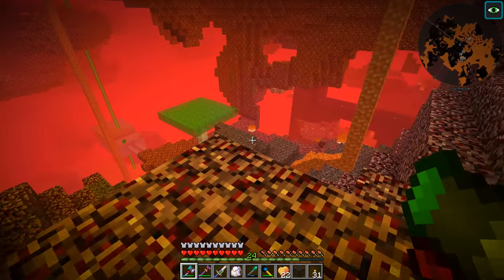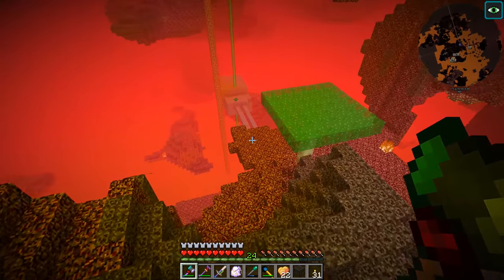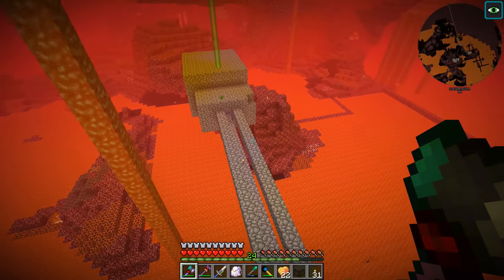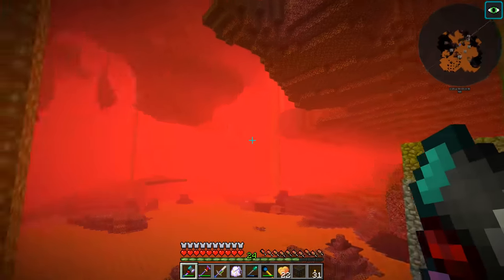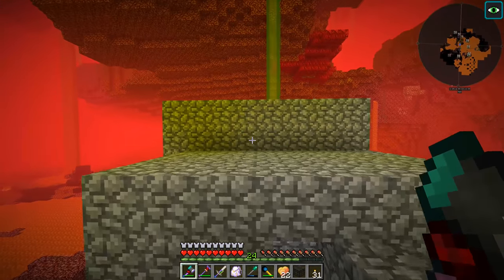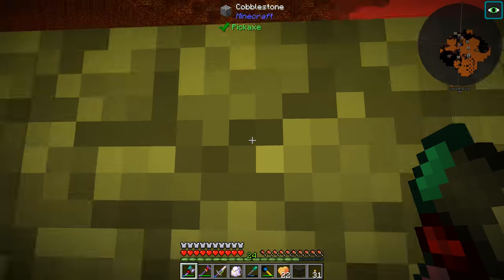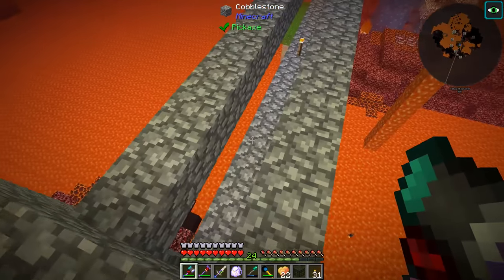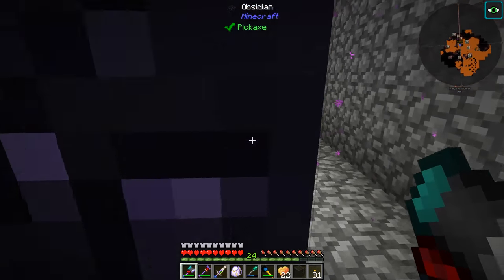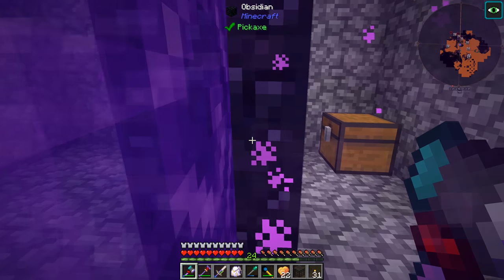All right, a ghast but he doesn't want anything to do with this. We'll make ourselves a new diamond spike, set up a room somewhere here - maybe going in this direction - just a little room where we can spawn and kill them. I'm going to start working on this and then we'll be back.